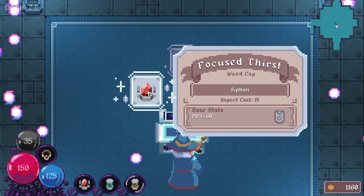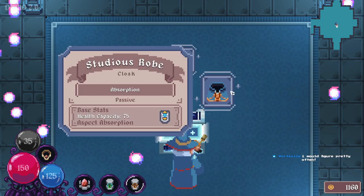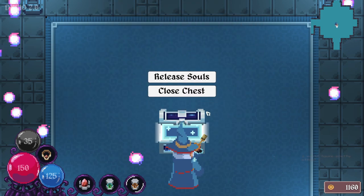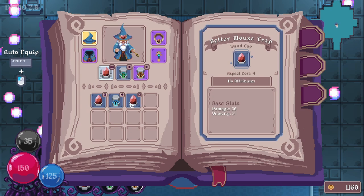What have we got? Focus Thirst, we've already got. Better Mousetrap. Wand Cap - no attributes, no additional abilities. Studious Robe - that lowers our health capacity but has aspect absorption. Interesting. I wanna try this though, because it's pretty much the same as the basic shaping cap that you start with. Better Mousetrap - hell, let's give it a shot.